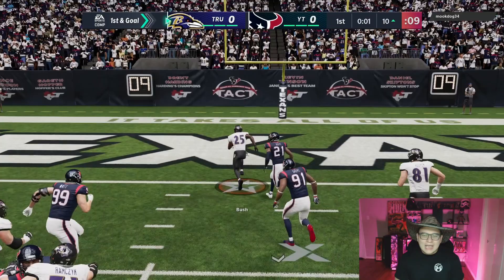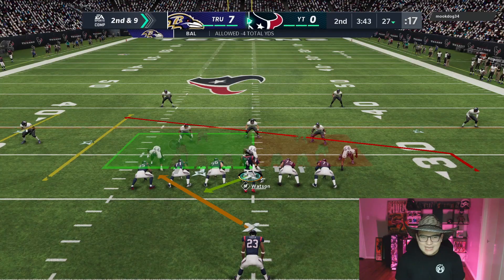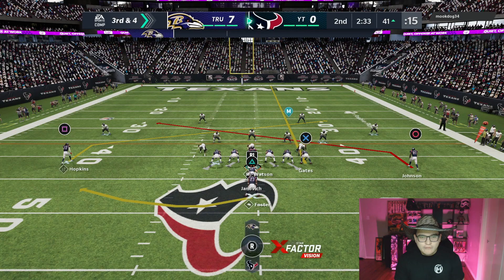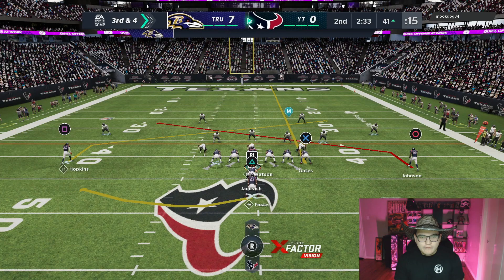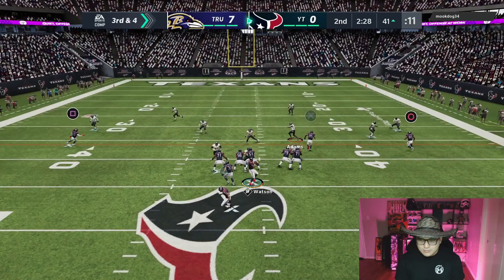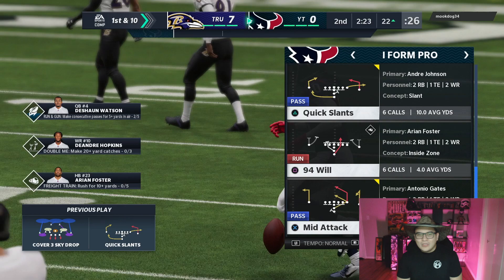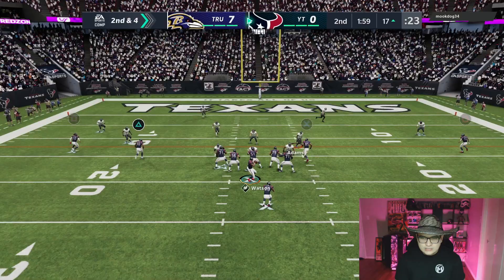He's gonna try to run it again — we're all over that! He read the hole perfectly. Second and nine — I'm just gonna pass this because we can't run the ball, this defense is sucking it up. X is wide open, Antonio Gates holding on to the ball — that's what we needed. Time for Antonio Gates to make another big boy play. He does have a spy up — can we outrun him? We can! What a beautiful catch by Hopkins on that terrible pass.